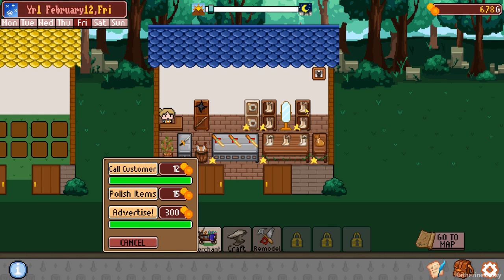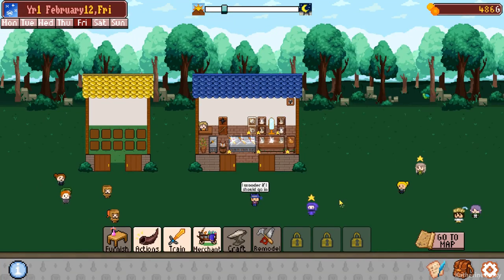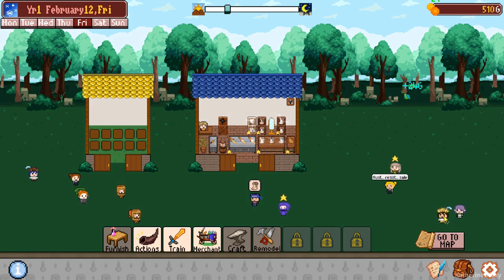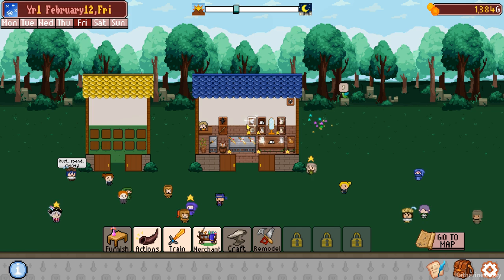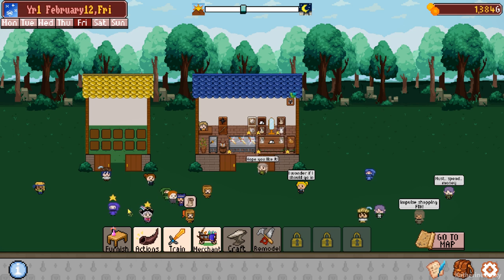Actions, polish the items. All of these guys need to be polished. And we'll call in a customer as well. Thank you very much. Ninjas are happy. Oh, I got a feather - that's good.